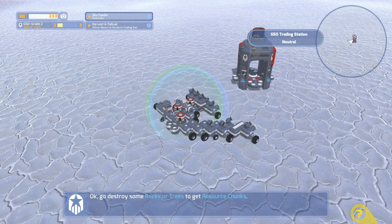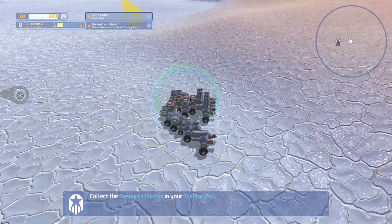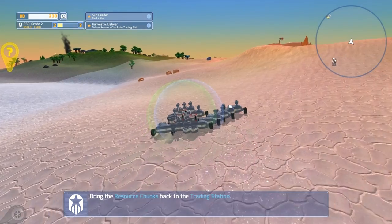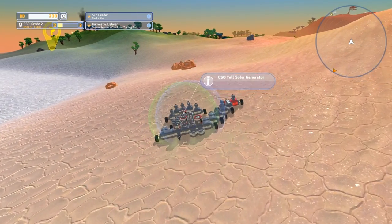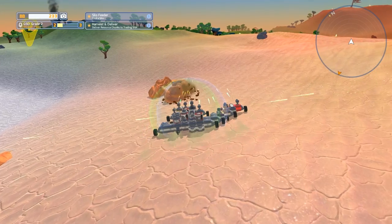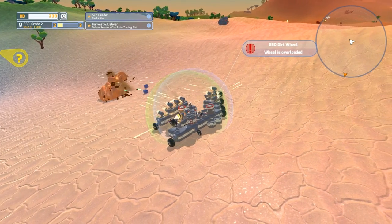Now that we can earn, go destroy some rocks or trees to get some resources. Anything in this game that is not the ground is destroyable — so don't try destroying hills, it's not going to work. But rocks, trees, minerals, crystals — all of that is destructible. You can go ahead and destroy it and pick up the resources. Some of it's used for stuff, some of it's not. Like the dirt usually isn't. But you'll see that some of it has this blue stuff in it — you can pick that up.